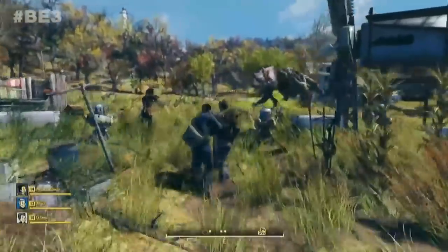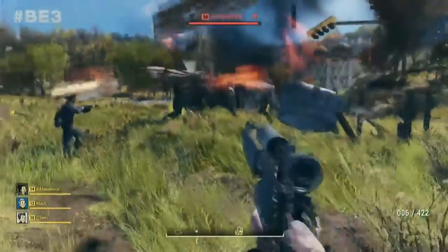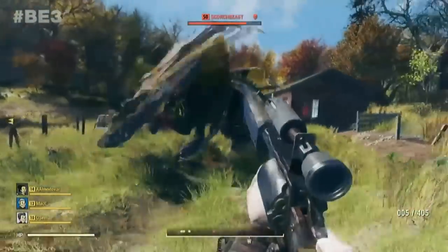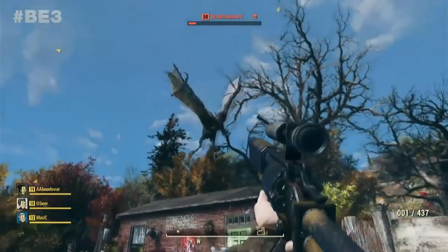We do know the story involves nuclear missiles which we have to use to seal the fissures — this has been confirmed by Bethesda. In any case, I like these Scorched Beasts. I think they're pretty cool looking and it will be fun to have a large airborne enemy again like in Skyrim.